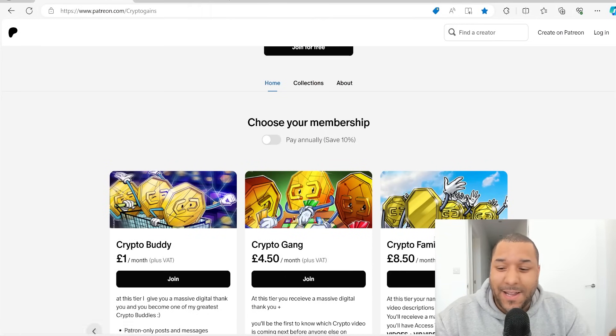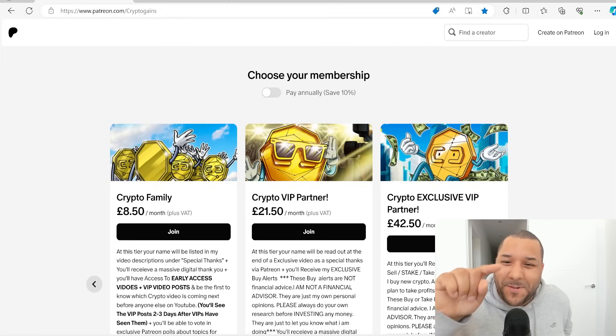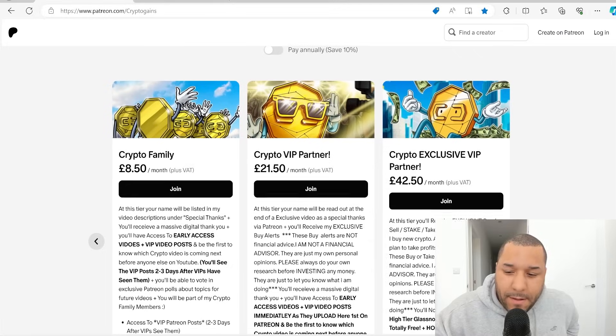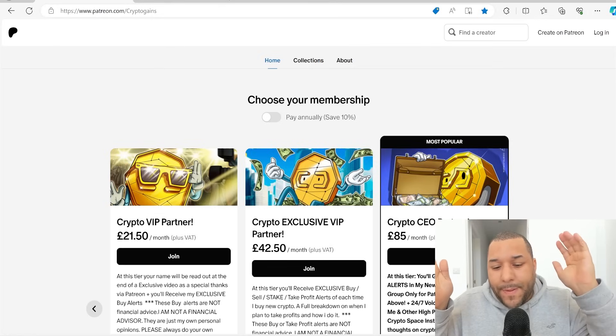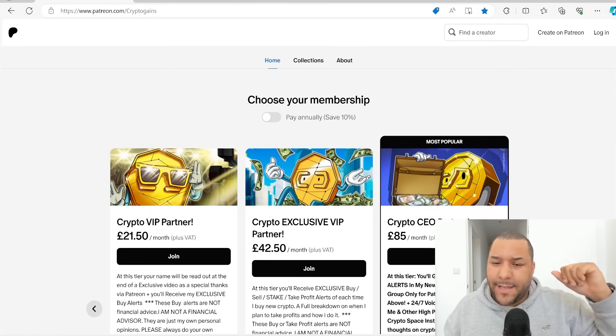Choose a tier — I recommend my exclusive VIP Partner tier. It unlocks all the posts so you will see if I'm buying, if I'm selling, if I'm staking, anything that I'm doing. If you can't afford it, I've got the CEO tier, which is now my most popular tier. It gives you access to the VIP Telegram group — it's like magic over there. You're part of a powerful network. There are great people in the Patreon sharing helpful knowledge — insights on crypto, micro caps, all of these early.